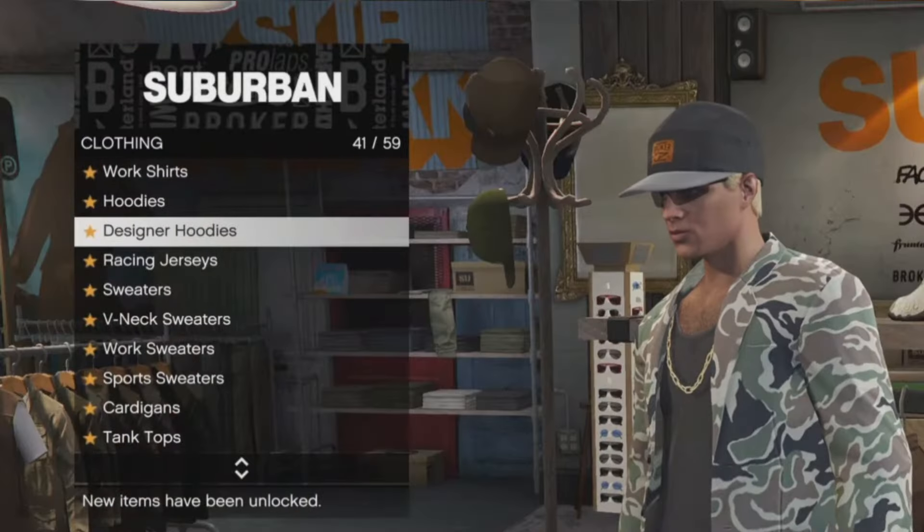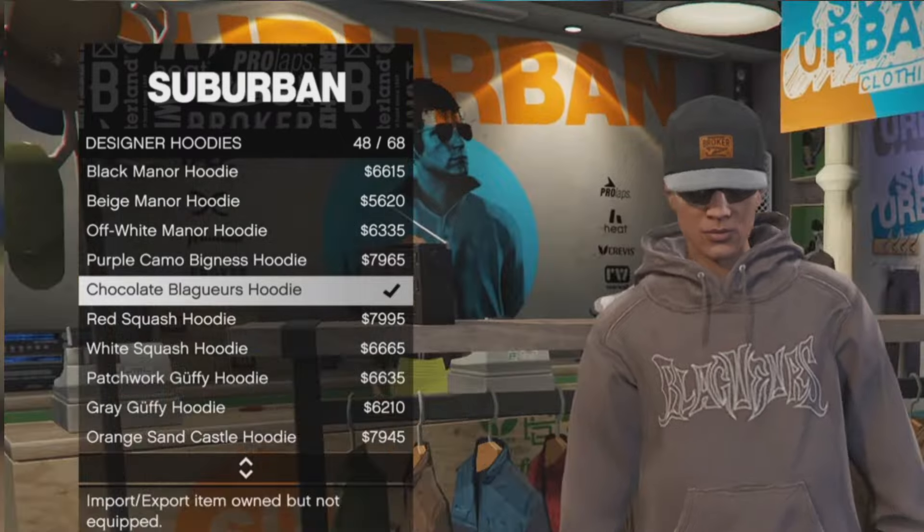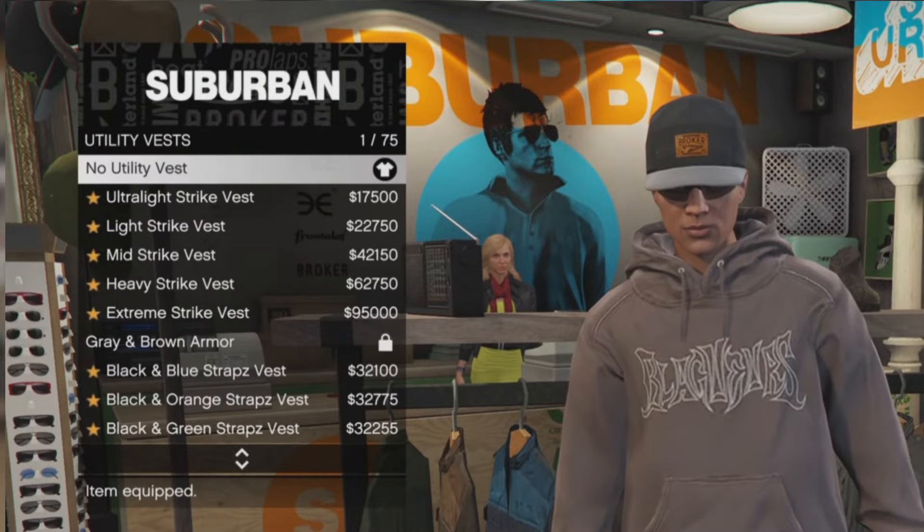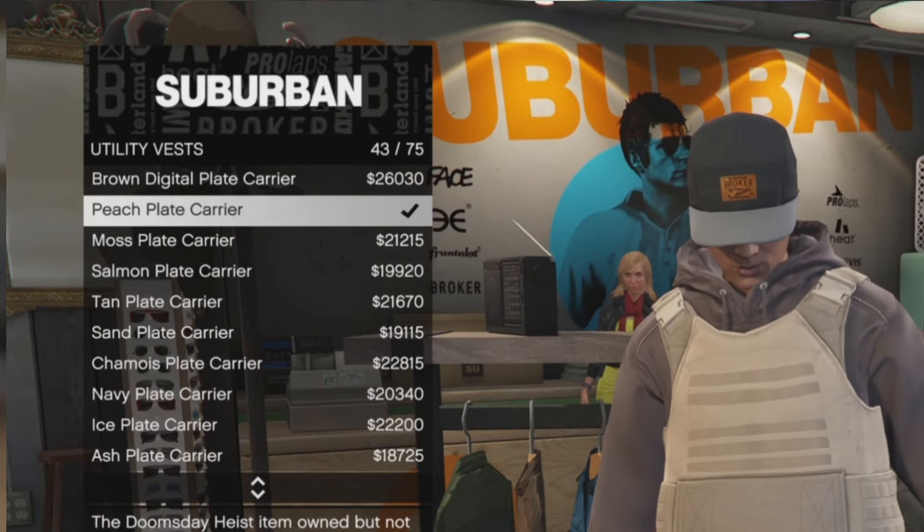Next, head over to the tops counter, go down to number 41 designer hoodies, then go to number 48 — the chocolate Blaguerus hoodie. That's the hoodie on the outfit. But don't leave tops yet.